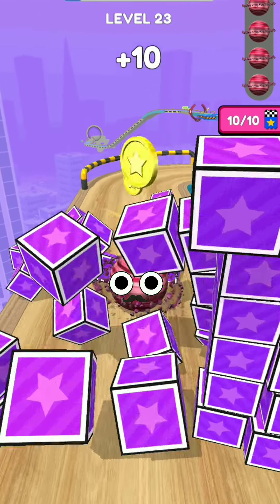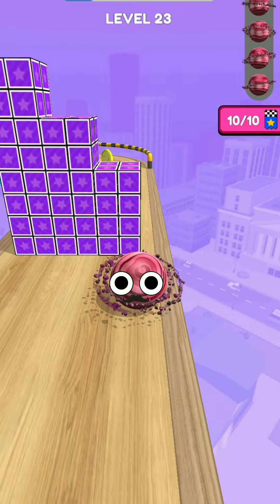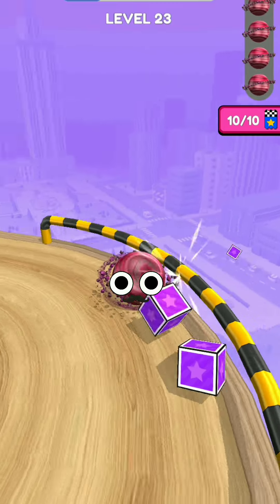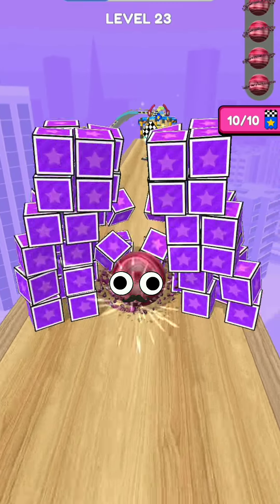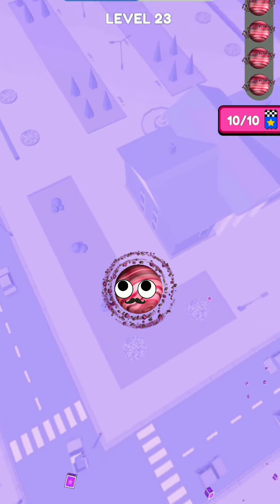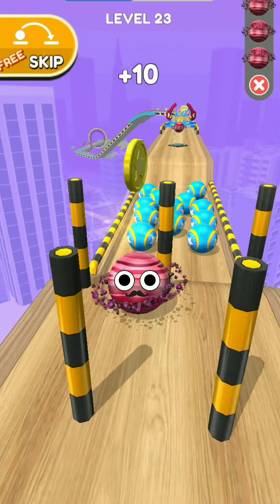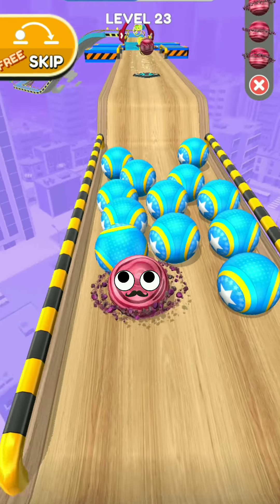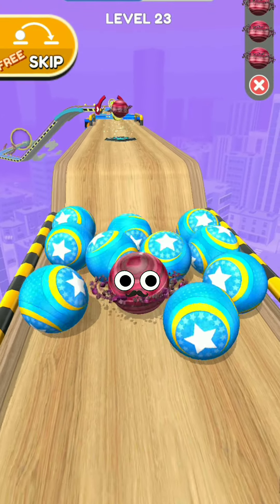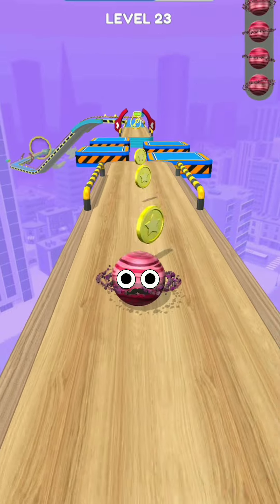Here is the best ball for you. This is a Saturn-like structure. It has some planet-like shape, and oh no, I've fallen and I have to slow down. My friend Blue Boss and this is our game.